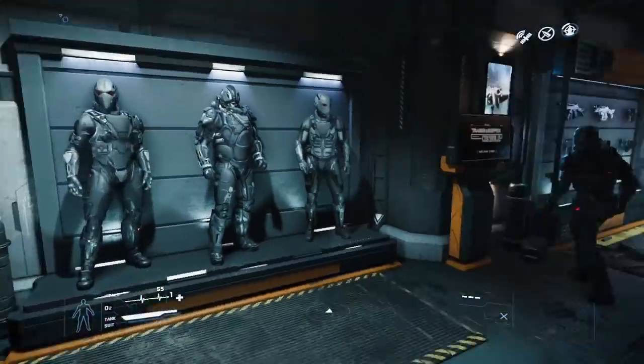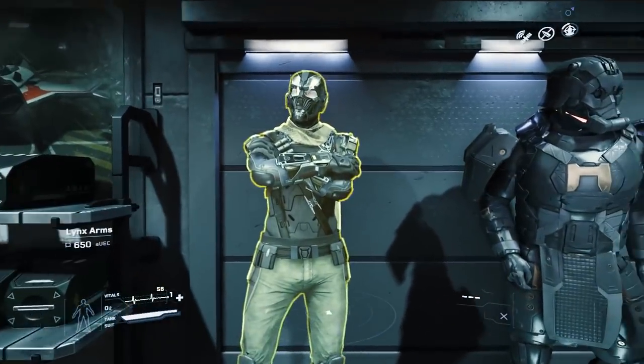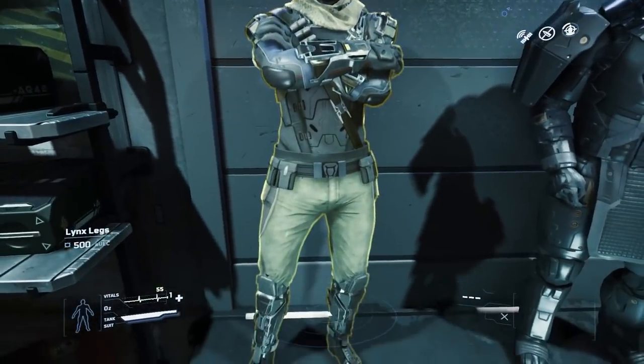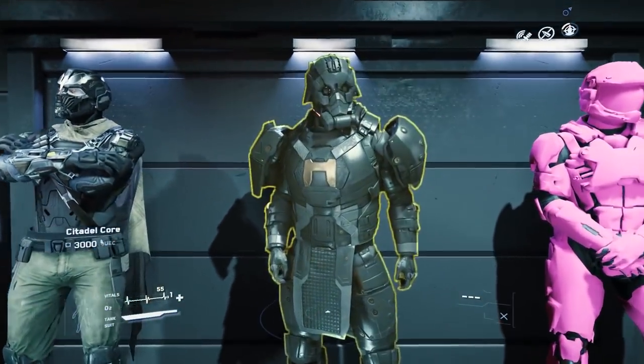At Grim Hex there have been some changes too. The Microid armor — the Tusken Raider armor — is no longer here, and instead we have the Lynx set with the Oracle helmet, as well as this insane heavy samurai-like Citadel set. Again, all can be purchased from the kiosks.